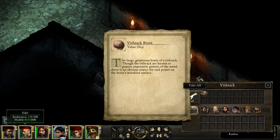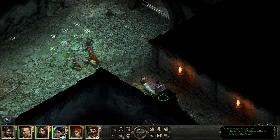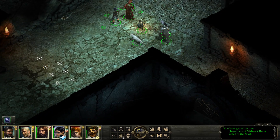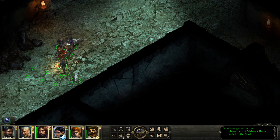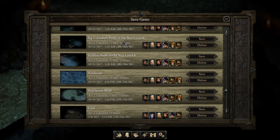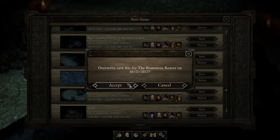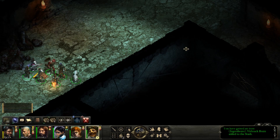The large animist brain of a Vithrack — Vithrack are known to possess impressive powers of the mind; there is no obvious source for said power on the brain's outer surface. Let's go ahead and save.